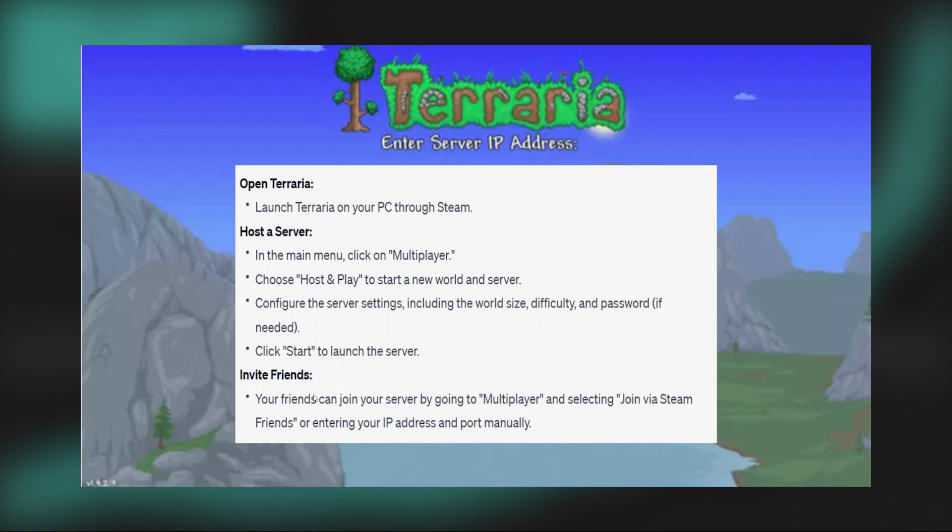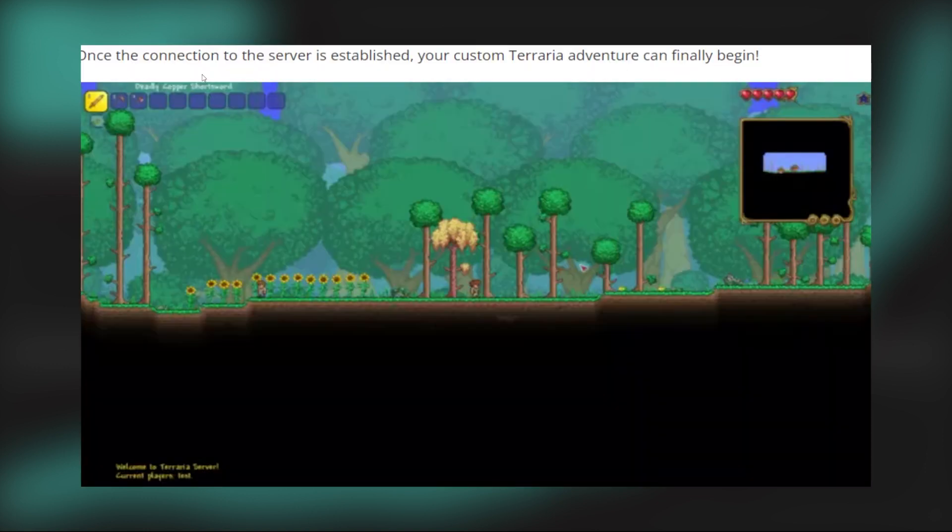Also, your friends can join your server by going to multiplayer and selecting join via Steam friends, or entering your IP address and port manually. Once the connection to the server is established, your custom Terraria adventure can finally begin. If you and your friends are using Steam, you can use the join via Steam option.